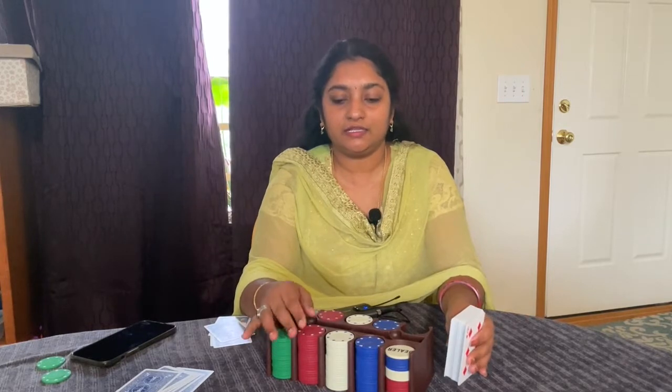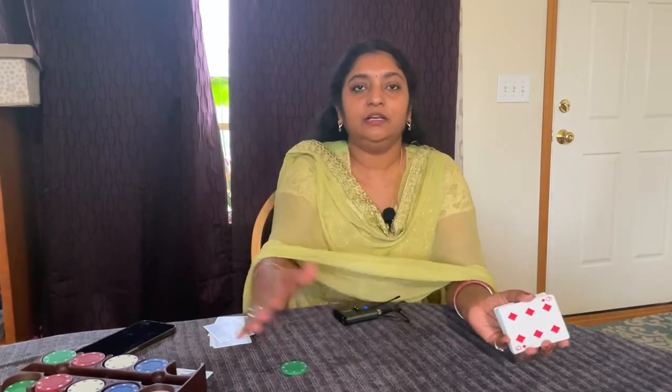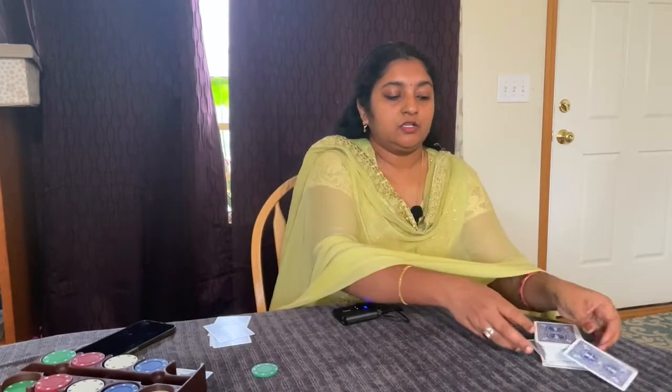We need poker chips, which I've already told you — you can get them on Amazon or anywhere. There should be a dealer and players, and there is some minimum bet which varies depending on the casino. Once the bet is placed, card dealing starts. Now I'm going to tell you the rule differences in Spanish 21. One rule is called surrender — surrender is allowed at any time during play in Spanish 21.